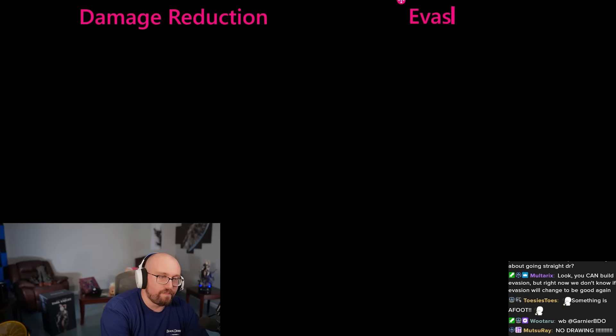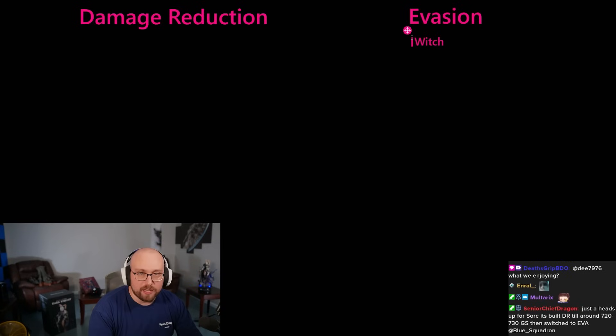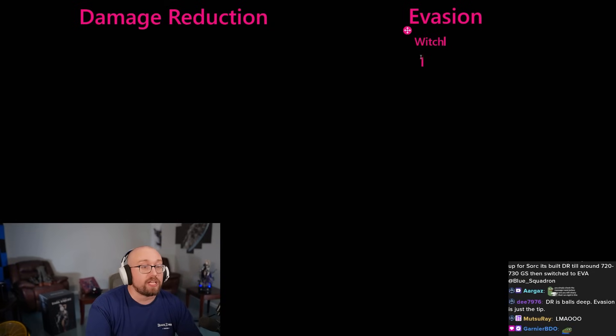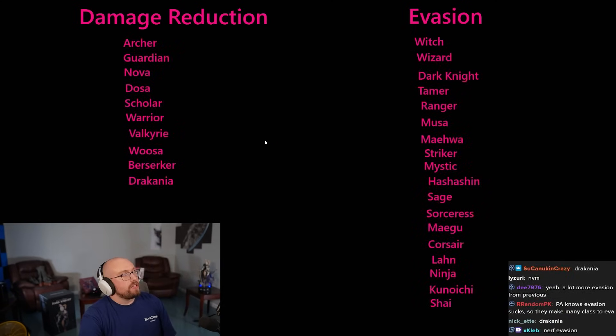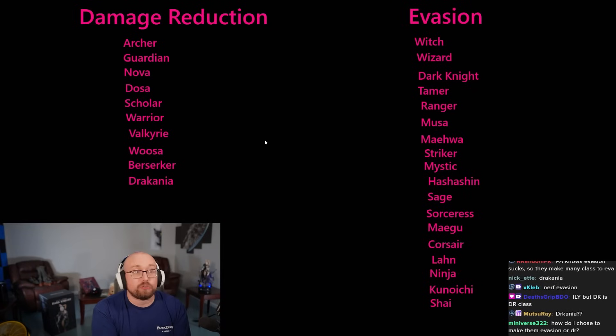They've shifted this list — last time I made it, more classes were DR than Evasion. Now there are more evasion classes than DR classes. The majority have shifted. If your class has evasion passives, build evasion. Evasion and DR now have the same amount of accuracy in your build — it used to be different, but not anymore.